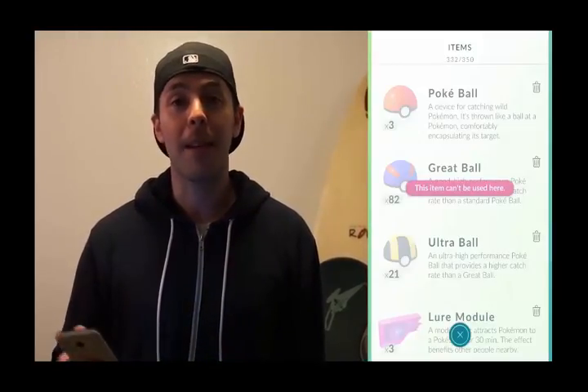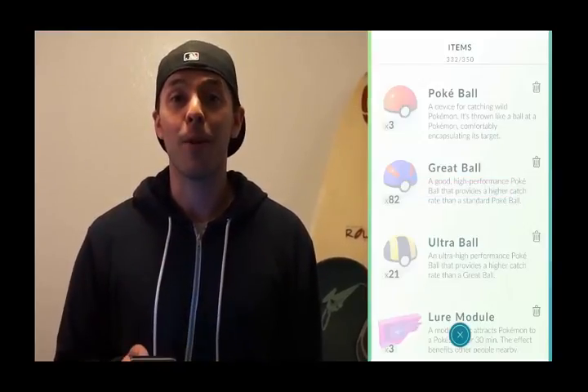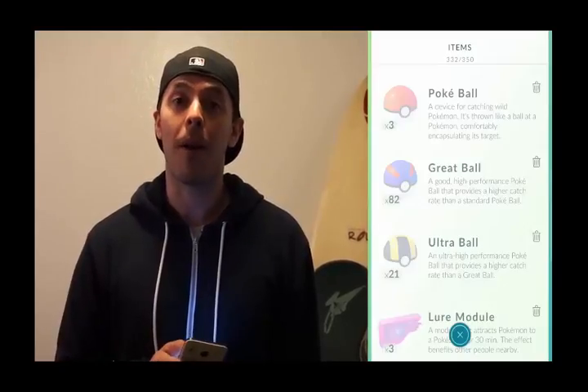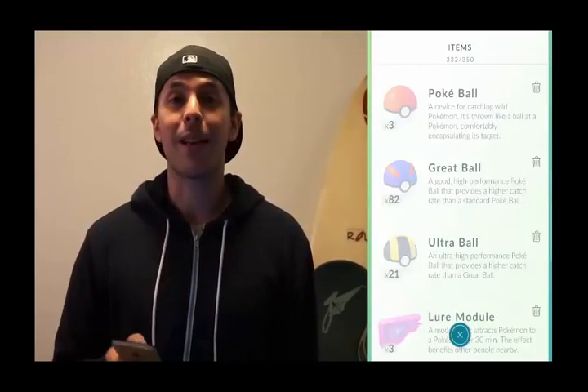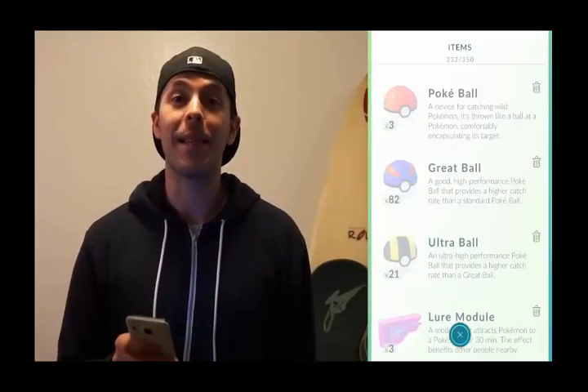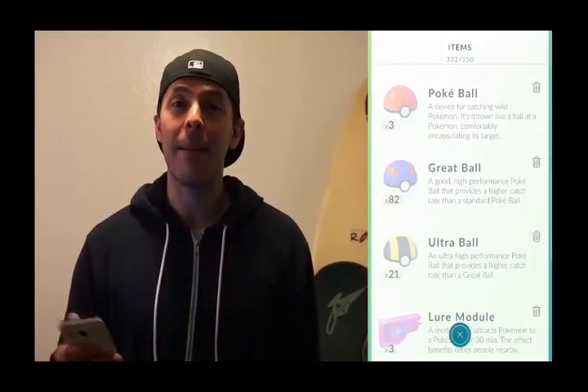The first Pokeball we're going to talk about is the standard Pokeball — you unlock it at level 1. The next Pokeball is the Great Ball, which you unlock at level 12, and it has a higher catch rate than the Pokeball. The next Pokeball is the Ultra Ball, unlocked at level 20, and it also has a higher catch rate than the Great Ball. And finally, the Mysterious Master Ball — it has a 100% catch rate, but we haven't seen it in the game yet.